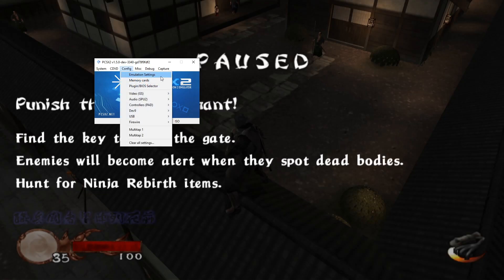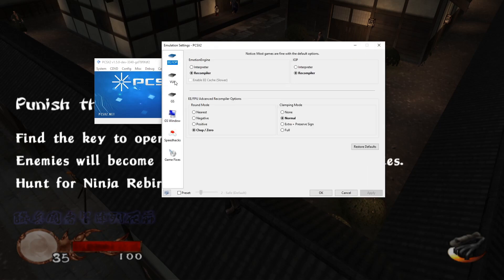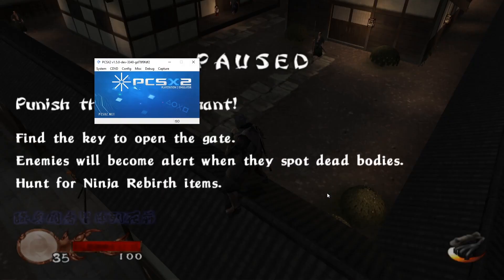If I close out of our video plugin settings and pop over to our emulation settings under Config, you'll note that all of these are at their default values — with the exception of the MTVU checkbox under microVU hacks. It's something that likely won't be set by default when you download PCSX2 1.5, but it's something I have set more or less as a default, as I do have more than three cores in my machine and it doesn't seem to cause any issues.